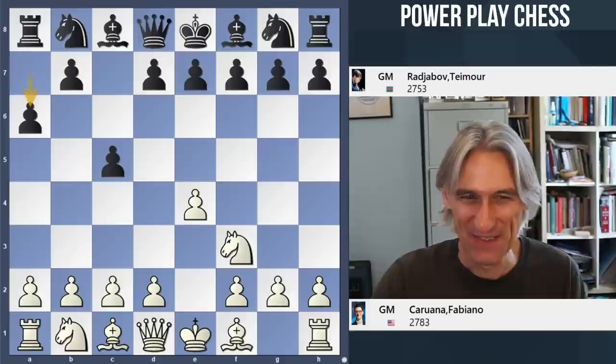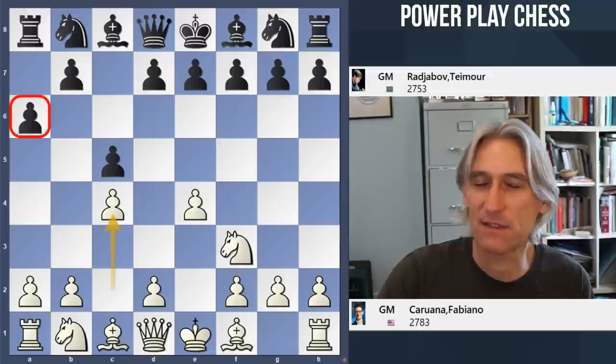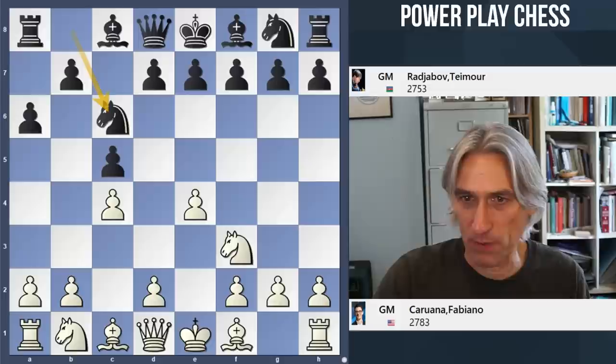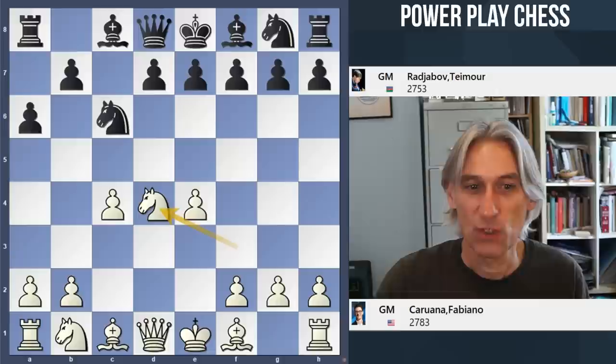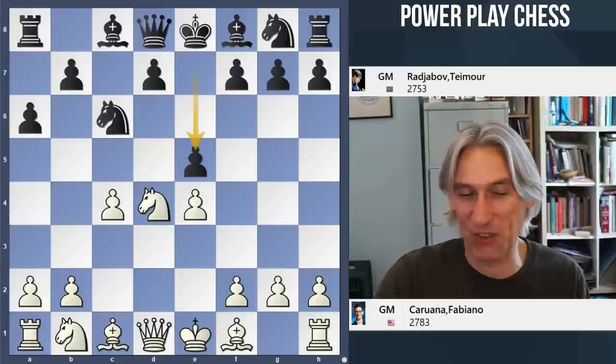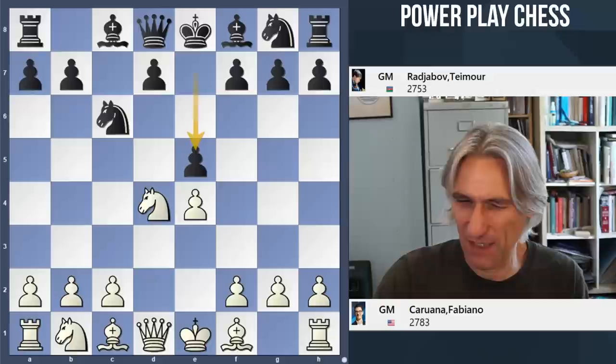It's well known that White should either play c3 or c4, and Caruana goes for c4 — which you could argue makes a6 look a little ridiculous, though it's not that clear since Black can go into a hedgehog kind of position. Radjabov played Knight c6 and then d4, going into an open Sicilian except with a Maroczy bind. Black can play with d6, Knight f6, and g6 if they want, but Radjabov plays e5 — this is like a delayed Kalashnikov.